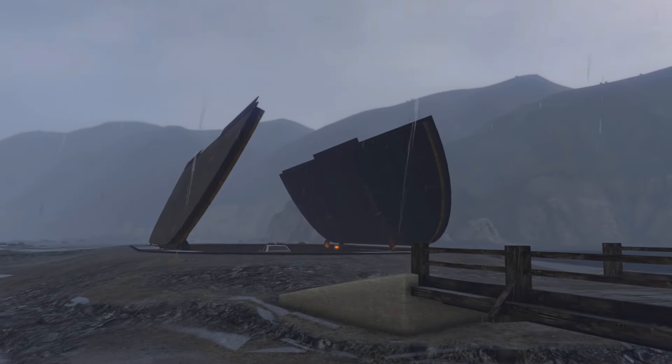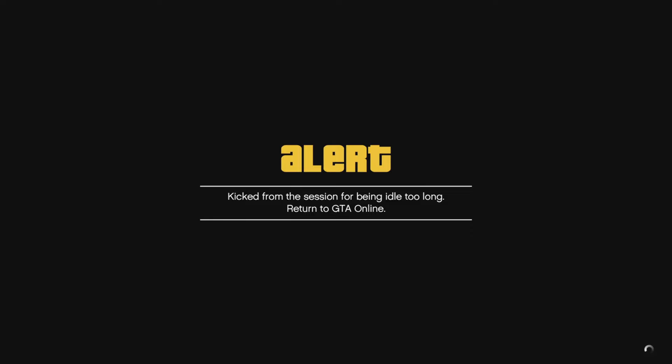As you can see, I'm driving in my facility with their personal vehicle. Once you load in, you're going to be on an infinite black screen for up to 60 minutes. Just wait on this black screen until you get kicked for being idle. When you see the 'kicked for idle' alert, press X — don't close the application, just press X.